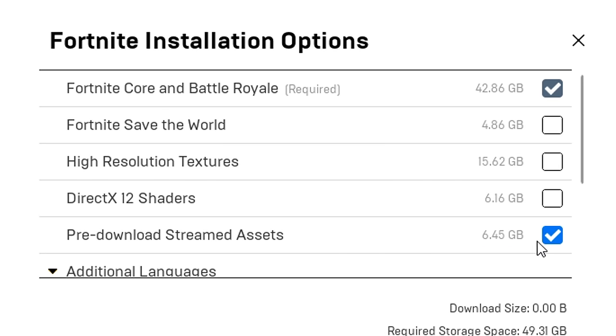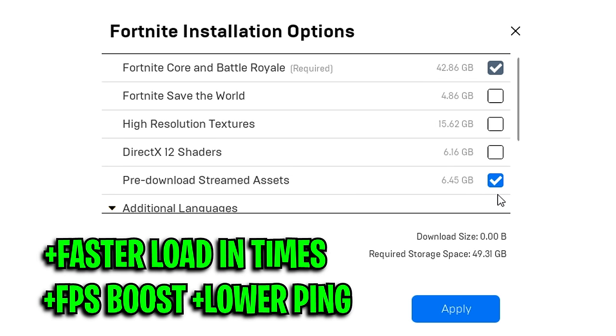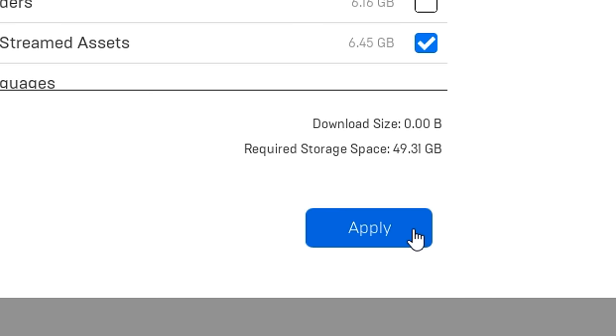Finally, this is personal preference — I like to keep ticked the pre-downloaded stream assets, as this setting can not only reduce your loading times, but it supposedly can also boost your performance and lower your ping. Just don't forget to click apply at the end.